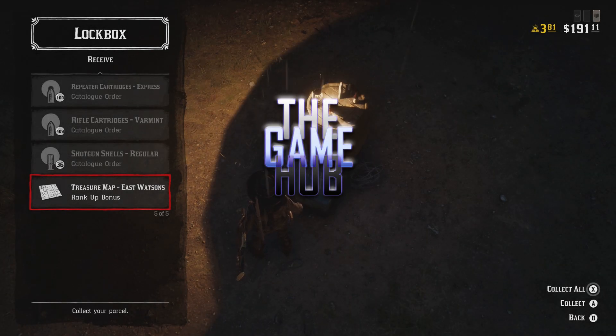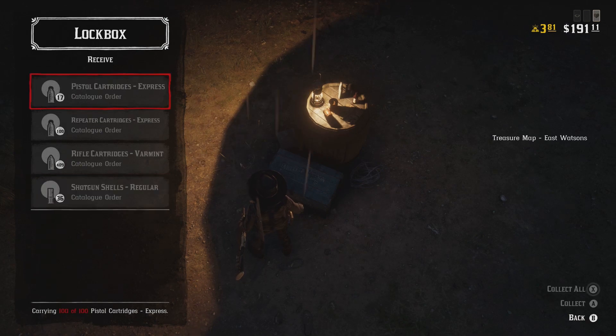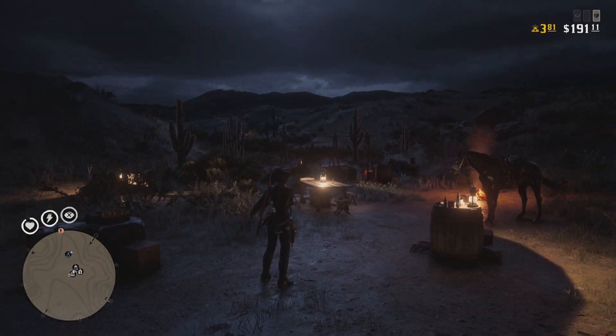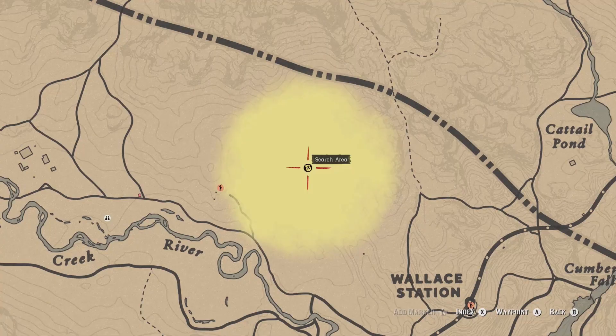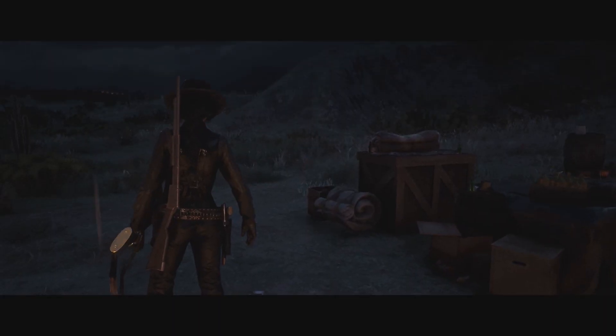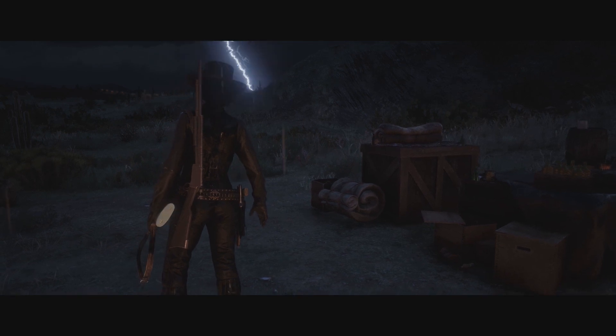Welcome to another Red Dead Online video. Today is another treasure guide — this one is for the East Watson's treasure. I received this one when I was level 40; I'm assuming it's the same for everybody. Once you receive the treasure map in your post office or collection box, open it up in your satchel to activate it.